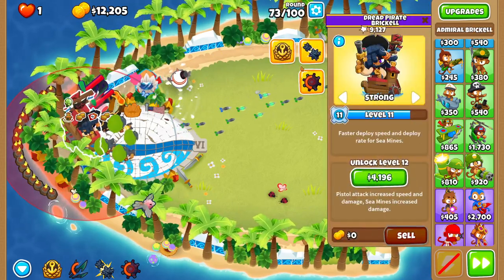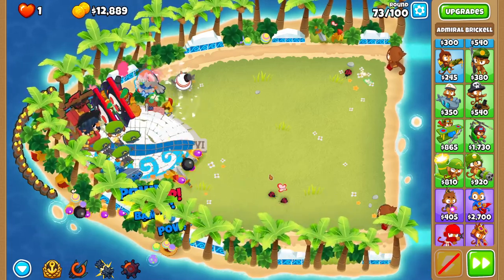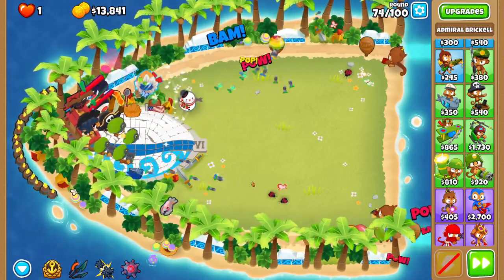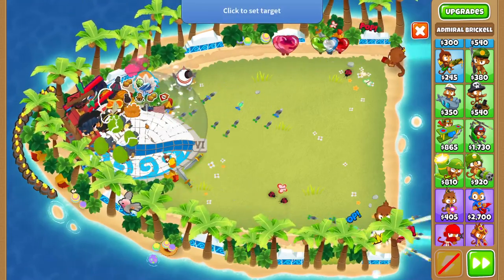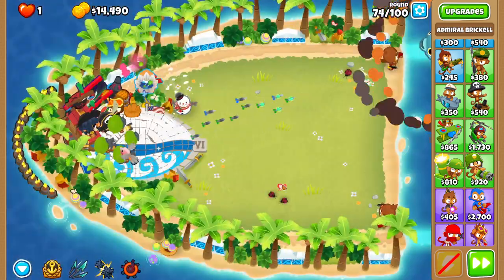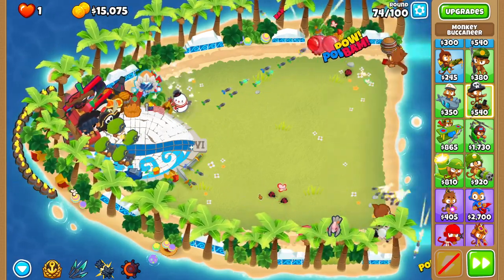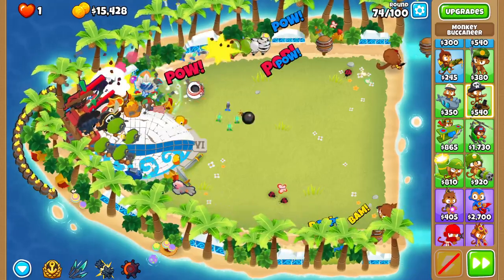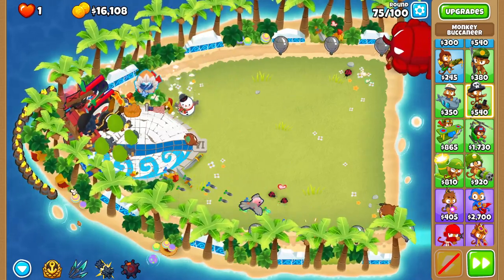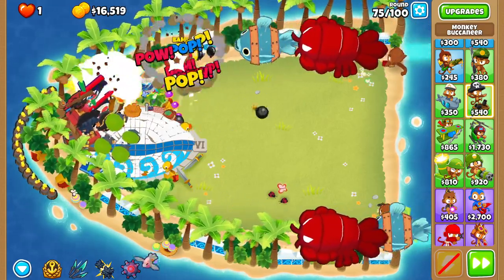You can also be using naval tactics, Brickell's level 2 and also the level 7 ability whenever you want. My plan is using them on rounds 95 and 98 — those are probably the only two rounds you need to use them, and it will help out quite a bit. A pirate lord with naval tactics on is a force to be reckoned with, an absolute menace. Also it's really cool seeing these mines loop around the outside.